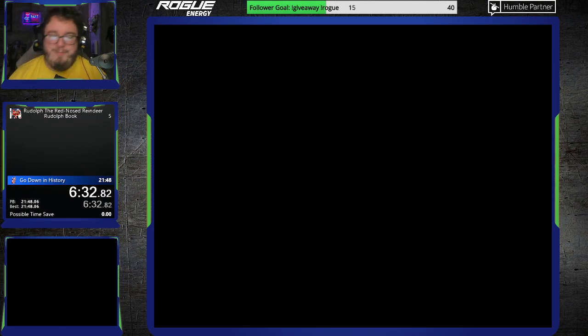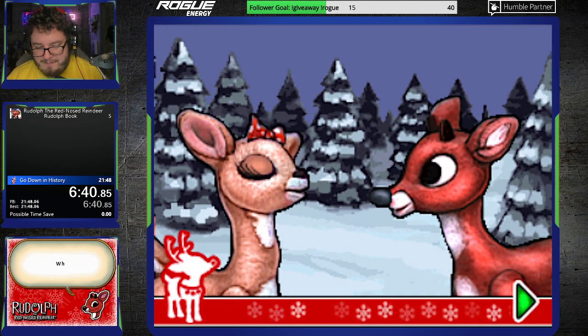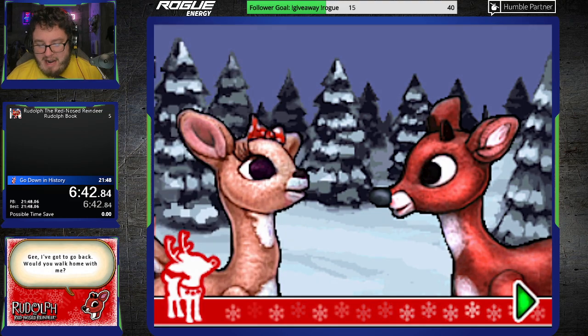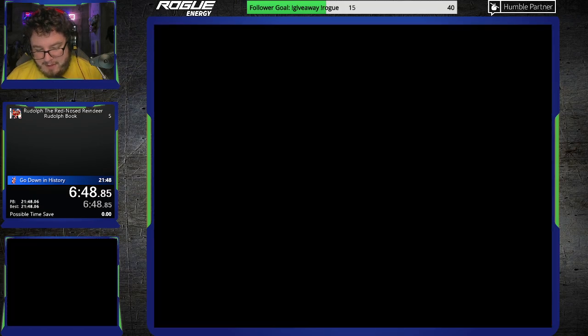That is one of the games that we can exploit there. Basically, it's kind of like a children's version of Flappy Bird, where you just make it so that Rudolph jumps from house to house. It does not matter how long you last. You just have to try it. So you can fail on the first house and then move on. Nice little exploit there. Saves a lot of time.